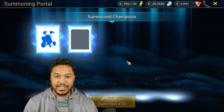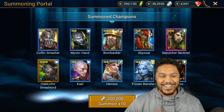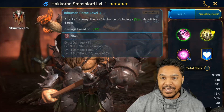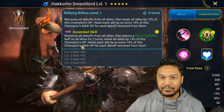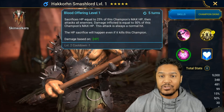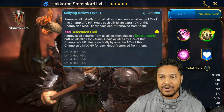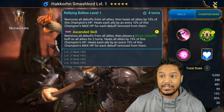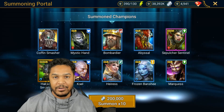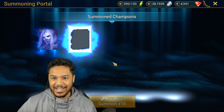Right off the bat — not Underpriestess Brogni, but we got Hackhorn Smash Lord, actually a really good champion. He removes all debuffs so he's a cleanser. He hits somewhat hard but I don't think he's the best legendary overall, though he is a great cleanser and could do decent damage. I don't see many content creators make videos on him, but let's keep going — it wasn't any of the 10x champions, which kind of stinks.